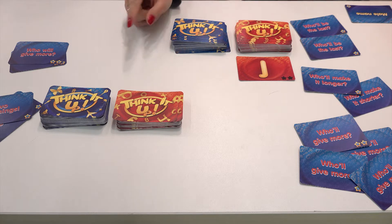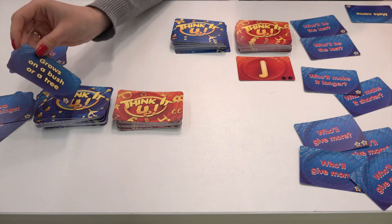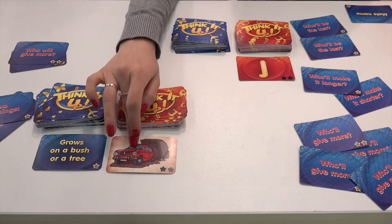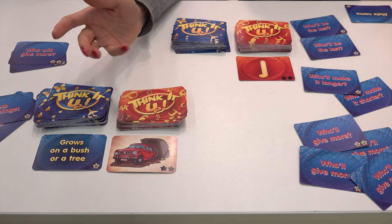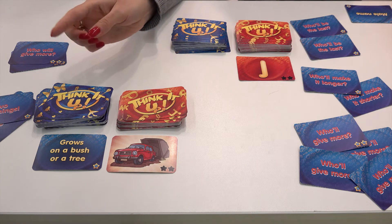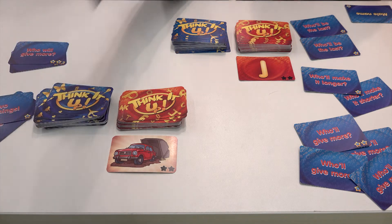Think It Up Pictures offers an additional twist. It does not give you a letter ready and served — you have to think of it first before you get the card. You open the theme the same way, for example 'grows in a bush or a tree.' Then you reveal a picture card and think how would you name this. It could be a car, vehicle, or automobile. I'd go with 'car,' so I'd shout out 'Cherry' — because Cherry starts with C, from the car. Or you could have said 'apricot' because of automobile, and you would have gained the card instead.